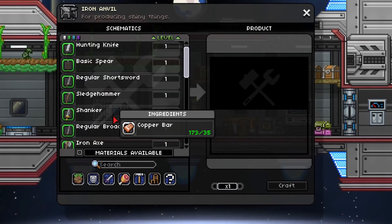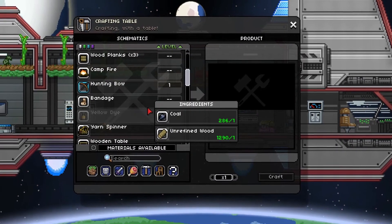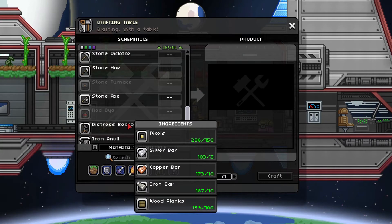You'll find it while mining the stuff you need for the distress beacon. Now if we look at the distress beacon, what you need for it is 150 pixels — you get that by killing monsters, mining, opening chests — 2 silver, which is the hardest to find. But in the process of finding that, you will find the 10 copper, 10 iron, and 100 wooden planks you also need. Those are the easiest.